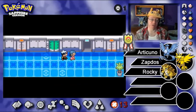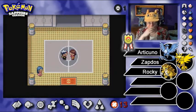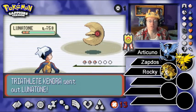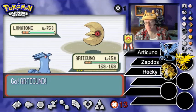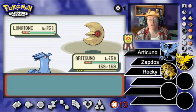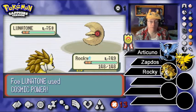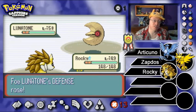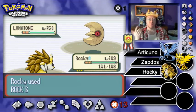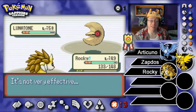We had a lot of good luck with freezing in the last episode — will our luck hold out in this batch of seven trainers? Triathlete Kendra is leading with a Lunatone. This is that rock type I was kind of concerned about. We are double weak to rock with Articuno, but we resist it with Rocky. Question is, what can we do to you? Because you levitate — we can't dig you. You're going to go for a Cosmic Power. Our best move here would be Rock Slide — it is non-resisted, non-immune. You only do a meager seven damage. The Cosmic Power is going to make this a bit of a lengthy encounter.